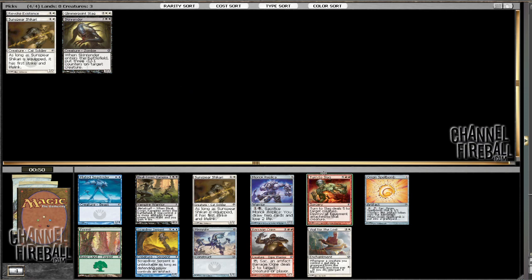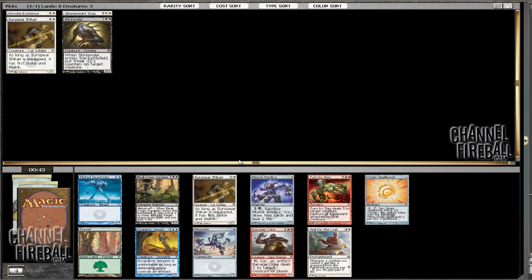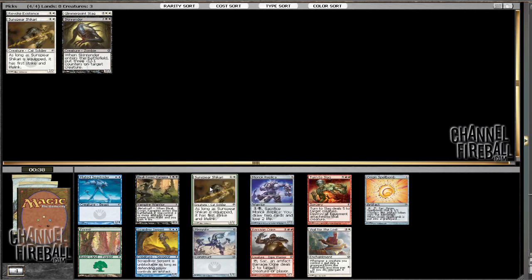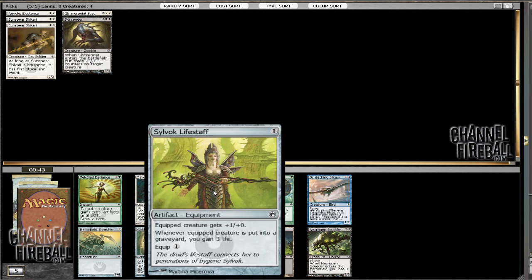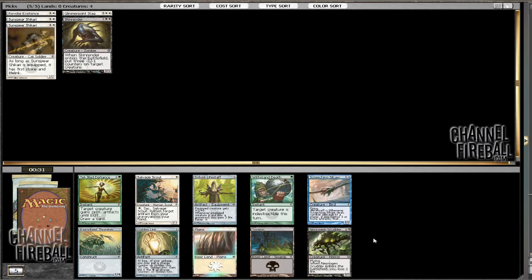There's another Turn to Slag, which is really good, and there's another Sunspear. Even though we don't have any equipment yet, I still think I'm going to take this guy and see what I can do with him. We're going to be forced to highly evaluate equipment. This is even something we'll probably want to play, but this card's really good, and we kind of want to try to get into white-black now just for the power level of some of the cards we have. So I'm going to take the 3/3 four-mana flyer.